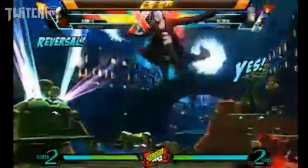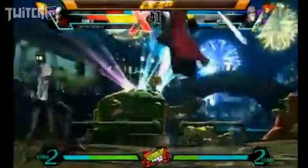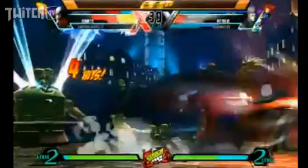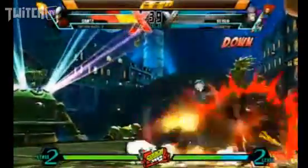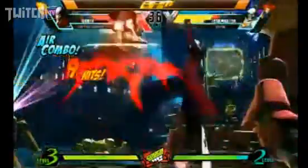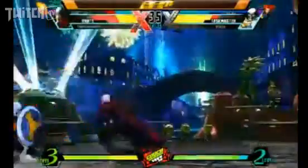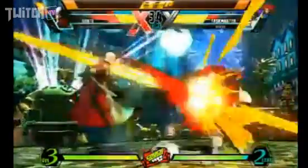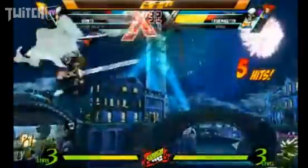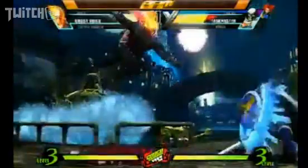Berserker slash-type moves — I don't know the real name. I think you can launch after that. The hammer doesn't have invulnerability but it's still deadly. Make it rain — links into an air combo, drops it. Classic combos there. I don't want to see that anymore — do some new stuff!